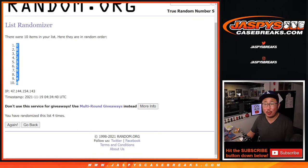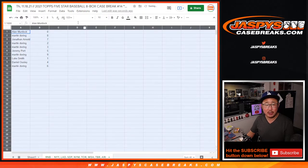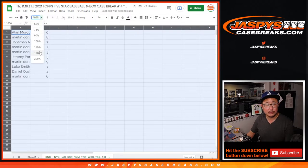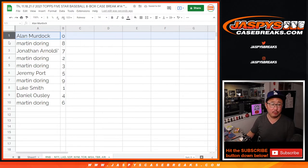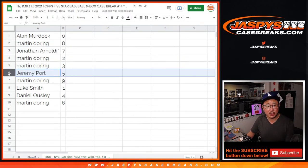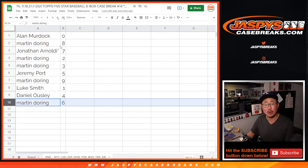Remember, zero gets any and all redemptions for that group of teams, including one-of-one redemptions, and one still gets live one-of-ones though. Alan with zero, Martin with eight, Jonathan with seven, Martin with two and three, Jeremy with five, Martin with nine, Luke with one, Dan with four, and Martin with six.